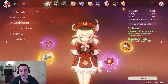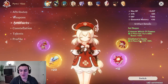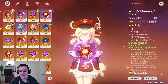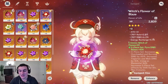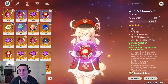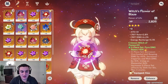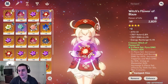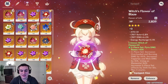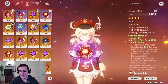Those substats are what you're looking for in general on every single piece of gear. Now I'm using 2-2, but what can you guys use? 2-2 is a great placeholder — it's strong when you just hit AR-45 or AR-46, and it will let you go all the way to AR-50 relatively easily. But after you hit AR-50, you're going to want to start transitioning off 2-2 and going for the 4-piece.